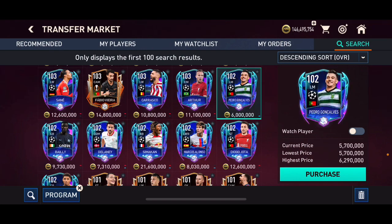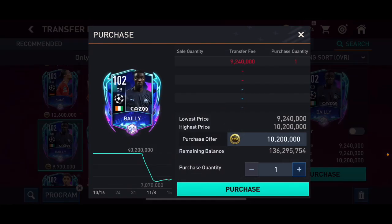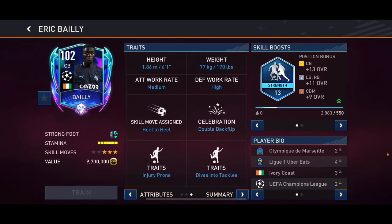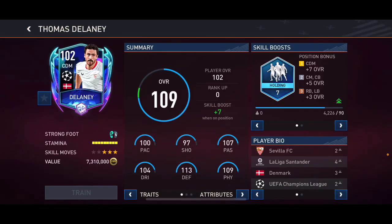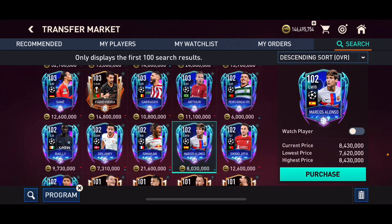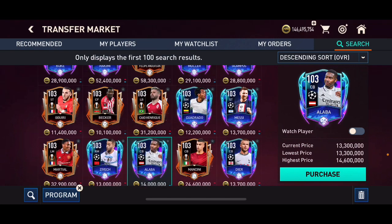102 overall cards are not bad investments either. Pedro Goncalves is not going to go up. Baile might go up — he's a type of card a lot of people might want to get. He's got good stats, good height, and medium-high work rates, so I think Baile is going to be decent. Delaney is going to be an alright investment as well. These 102 overalls are definitely a risk, but I think 103 overall UCL cards are better investments overall.